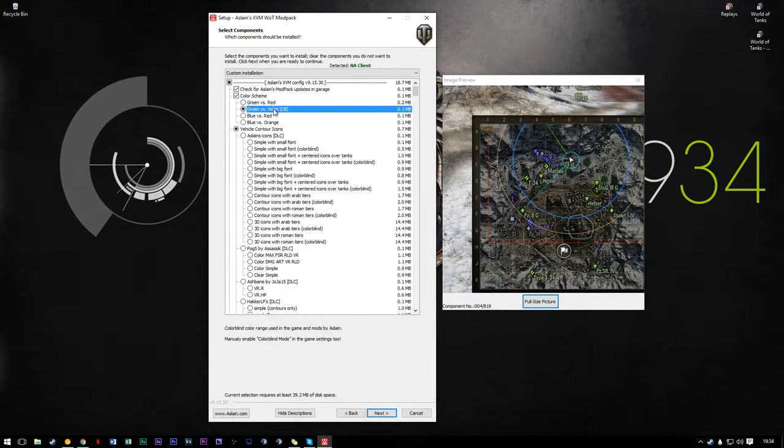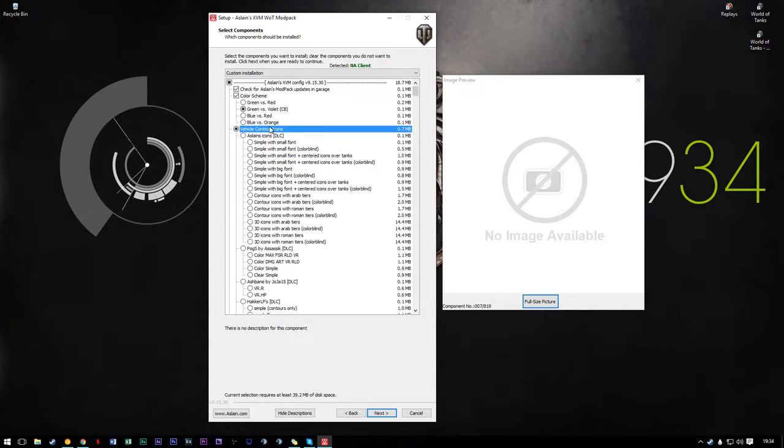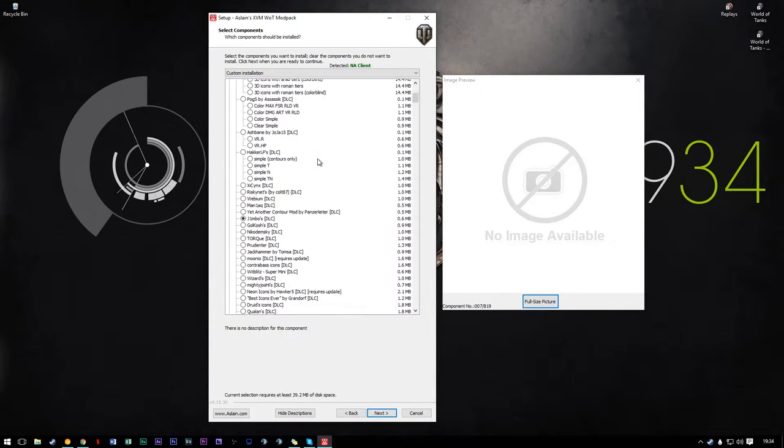I use green versus violet — I use the colorblind mode in game, not because I am colorblind. It's just that I like fighting people purple instead of red. Personal preference — I recommend trying it if you never have, but otherwise there's no real need.